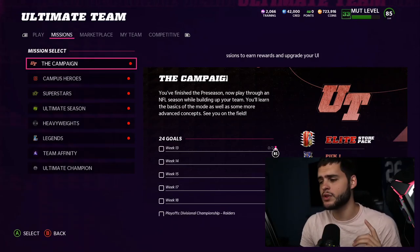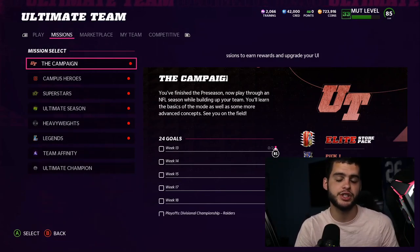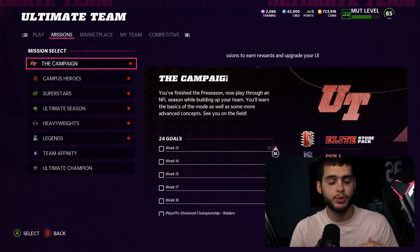Before we get into the video, if you're new to the channel, hit that subscribe button and turn on notifications. If you guys need super cheap coins, check out my sponsor — the coins are crazy cheap, you really can't go wrong. Link is down below in the description, make sure you use code poodle at checkout.